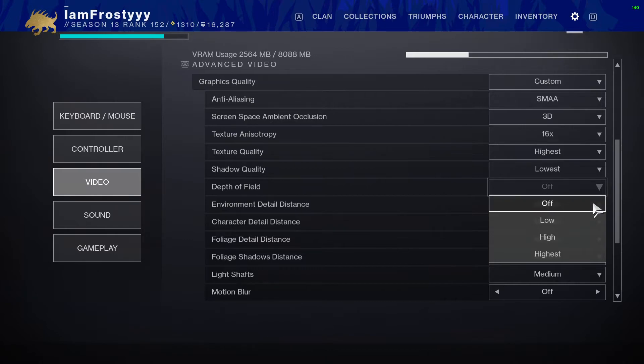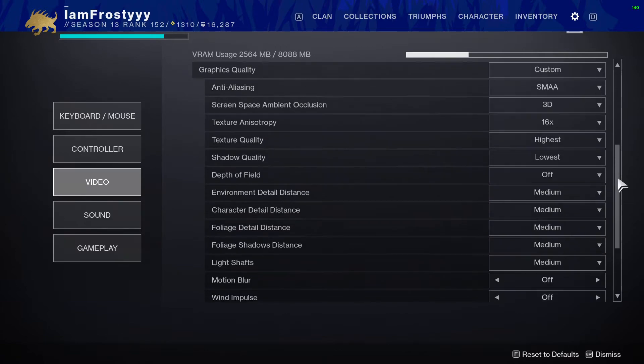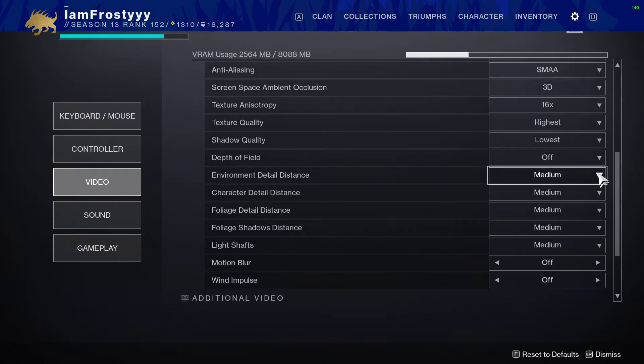Depth of field — I recommend turning this off. It tries to add realism by making things in the distance blurry, but it's just hogging resources. Set it to off and you'll get a good FPS bump from that as well.